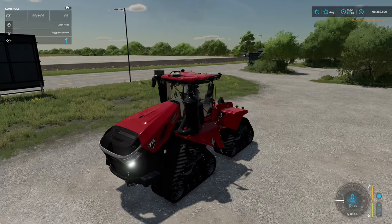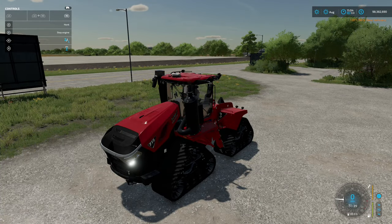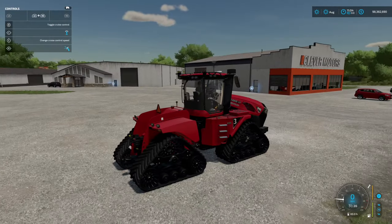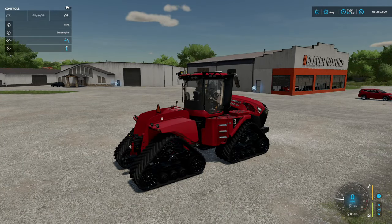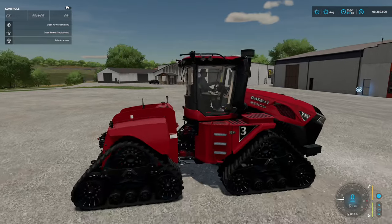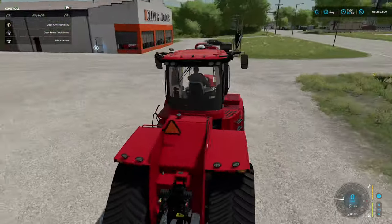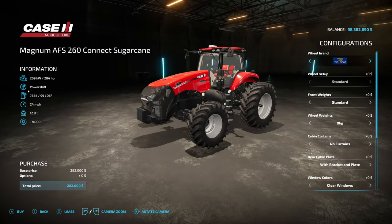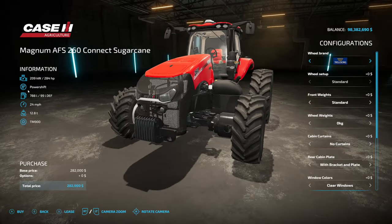The sounds are epic and there are a few things we can do — thanks to the monitor we also have a door animation, and you can spin around on the inside which is pretty cool. The steering wheel works too, and of course the monitors as well. Next we've got the Case IH Magnum AFS 260 Connect Sugar Cane — 284 horsepower, power shift transmission, 788 liters of fuel, 24 miles an hour, and weighs 12.8 tons.